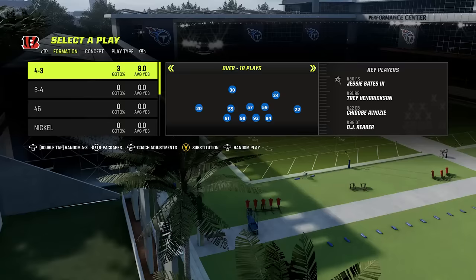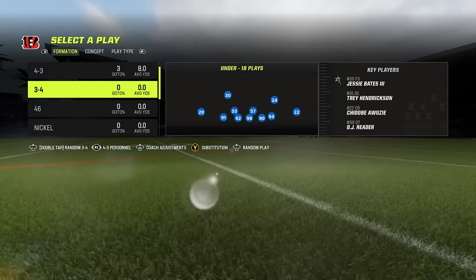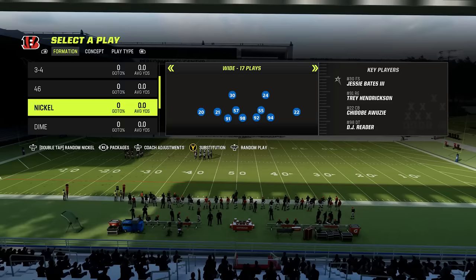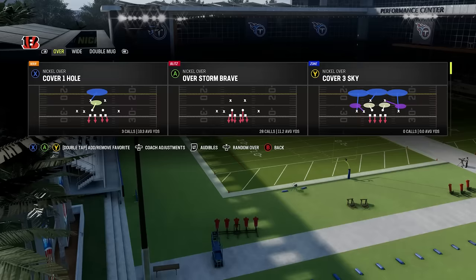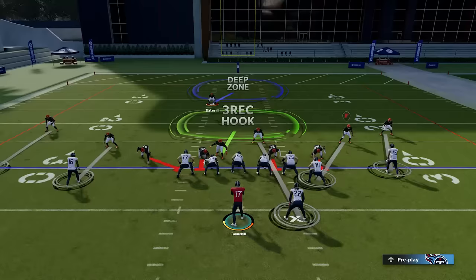Number five: defense 101. The first thing you want to make sure you're doing on defense is matching personnel. You probably have a 4-3 or 3-4 formation in your playbook. Never pick your play until your opponent picks his, because it'll pop up a box on screen telling you their personnel. If you see two or fewer wide receivers, come out in a 4-3 or 3-4 because they're likely running the ball and you want bigger bodies in the box. For nickel you'll have three cornerbacks; for dime you'll have four. If they're in a four-wide set use dime; in a three-receiver set use nickel. This ensures you're matching speed on the field and don't have linebackers matched up with receivers, which will help you play better defense and get interceptions.